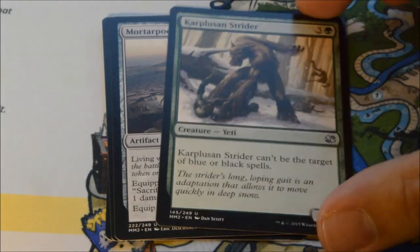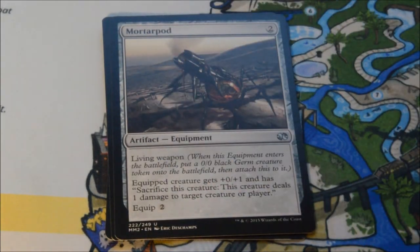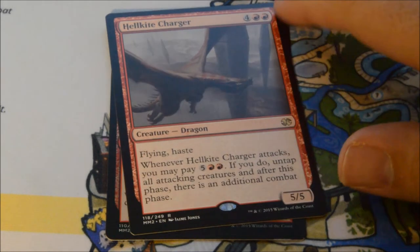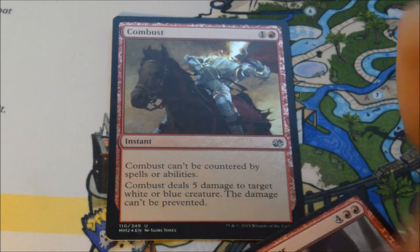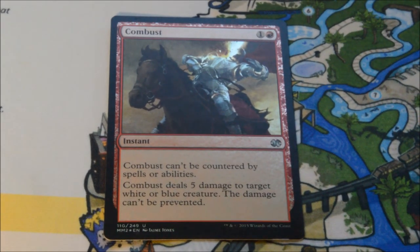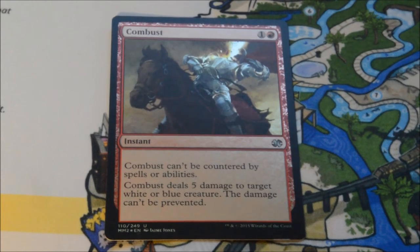Final pack: Boros Garrison, Carplugian Strider, Mortarpod, and our rare is a Hellkite Charger. Maybe we'll get a good foil to go out on — Combust. Eh, okay. But hey, thanks for watching! Please remember to like and subscribe, and have a great day.